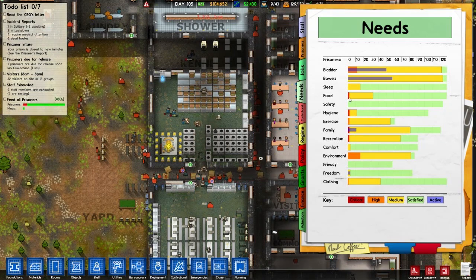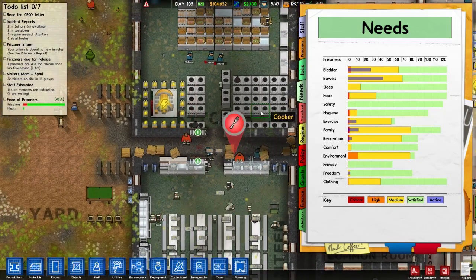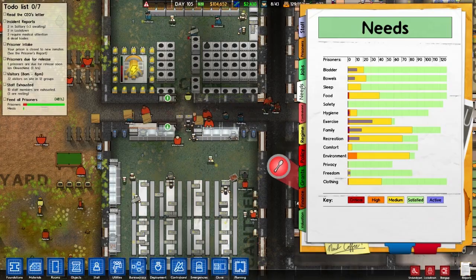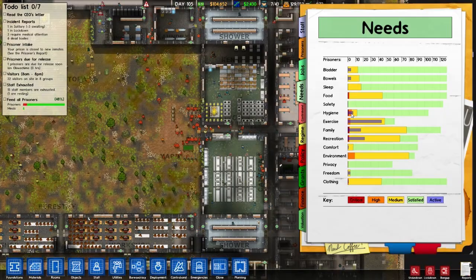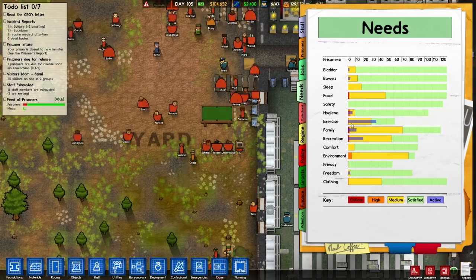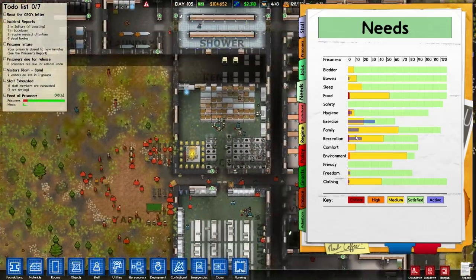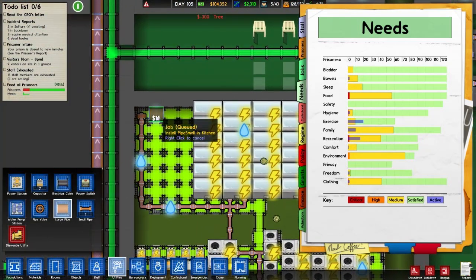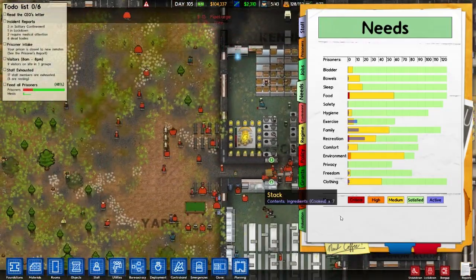They are looking better than they were one in-game day ago, so that's something. What are we gonna do here - what's the solution to this? Lots of free time can be a solution, but I don't know if that's gonna help the criticals at this point. Exercise is about to go away. Hygiene, recreation - this isn't hooked up? That's awesome - great. I love it when my pipes don't go in properly.